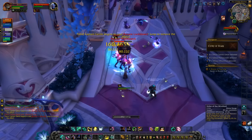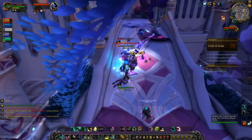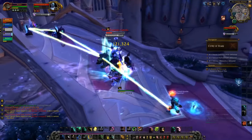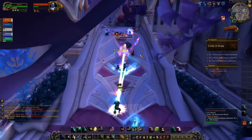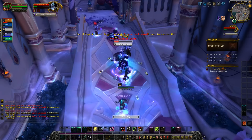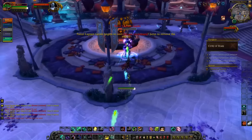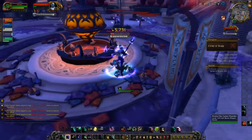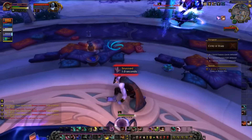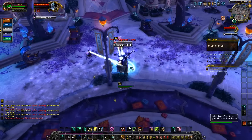At around 20 percent, he'll run over to the little well at the front and drink a random concoction. The one he drinks here is the Flask of Solemn Night — it buffs him, reducing the damage he takes and possibly increasing his damage output. Pretty simple overall. The tuning feels correct for a normal dungeon. Nothing too big to worry about.